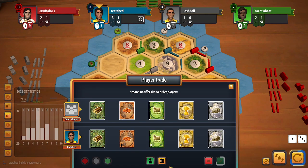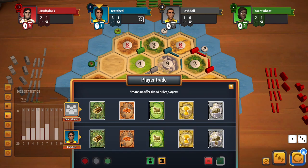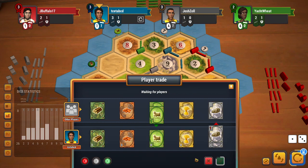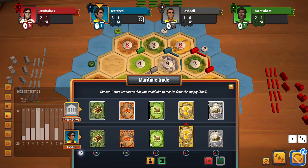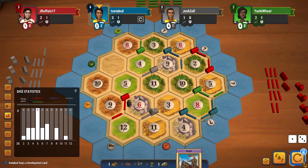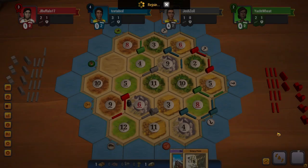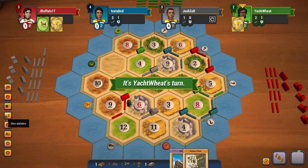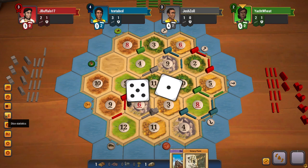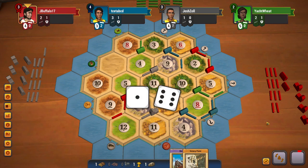Now I am able to see if anyone is willing to trade a sheep with me — I'll be able to get my second settlement if this trade goes through. The trade doesn't go through, so I'll just get a dev card and end my turn. I get a victory point, which isn't the worst, but I would have preferred a knight. I had to reconnect to the game because I believe I ran out of time — a little unfortunate.